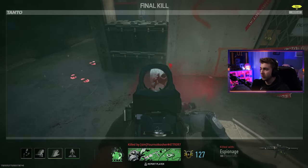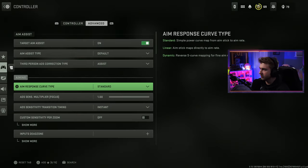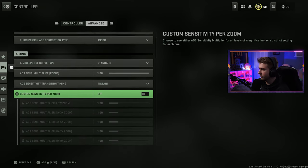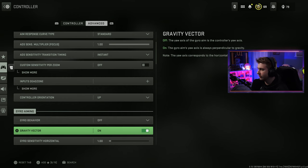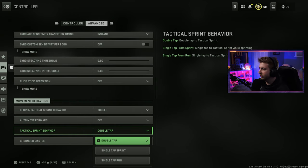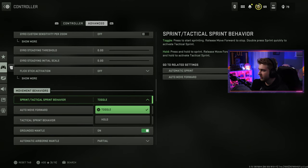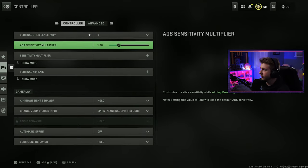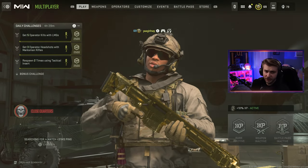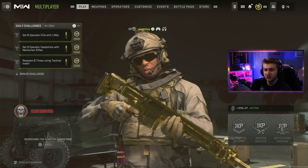Let's take a quick peek at the settings to see if there's a way to disable tac sprint, because I know I'm going to accidentally do it. You can have gyro aiming — that's wild, some Splatoon-ass aiming. Oh, tac sprint behavior: double tap, single tap, single tap run. Sprint tac sprint behavior toggle or hold. I didn't even know it was on toggle — I feel like I play hold. Yeah, I don't think there's a setting to disable it unfortunately. I'm just going to have to try really hard not to sprint. We'll try it out this game and see if we can get our first camo done without sprinting.